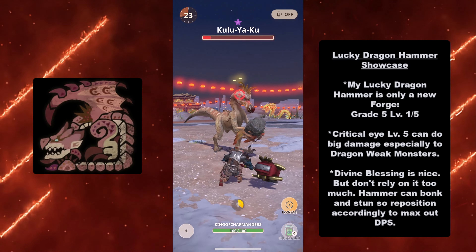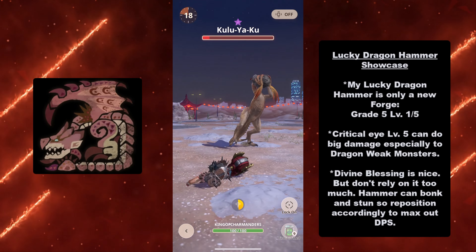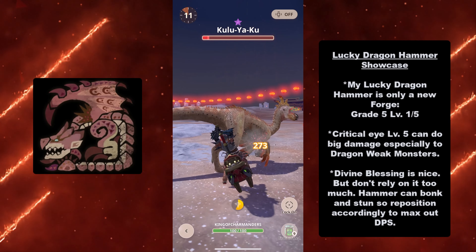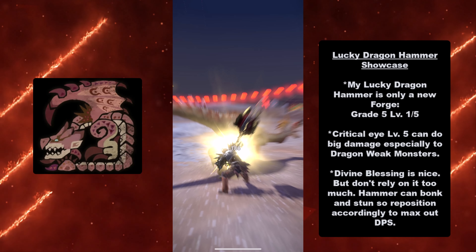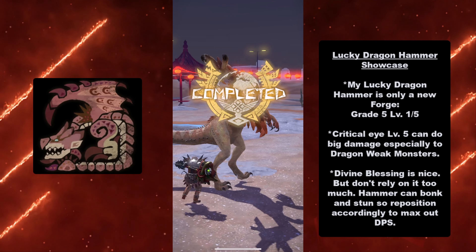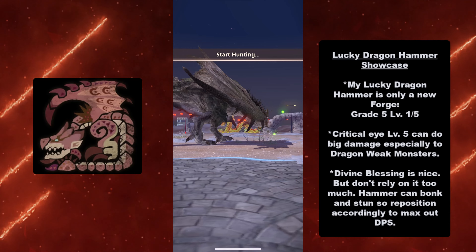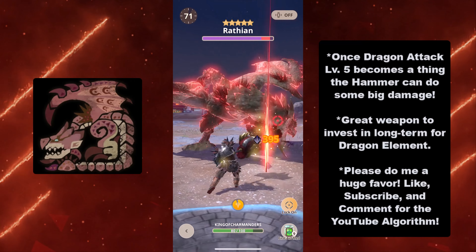I'm able to paralyze it right here, break its dome, and then we boink to victory. The thing about this build and the Lucky Dragon Hammer in general is that Divine Blessing is nice but don't rely on it too much. The hammer can boink and stun — as you saw, I got one stun on the Kuleyaku this battle. If you do enough damage you're gonna stun. And again, don't hit the rock! I powered up to a full charge and somehow it still didn't die — but it finally goes down.